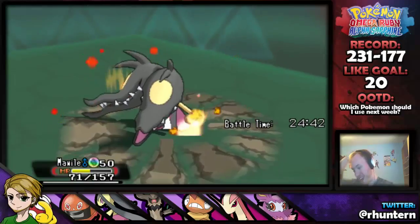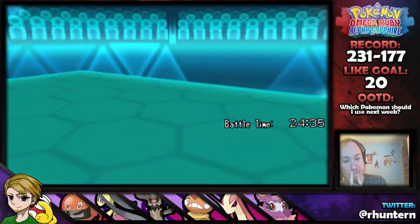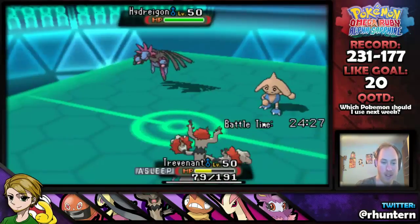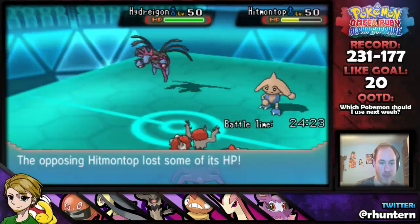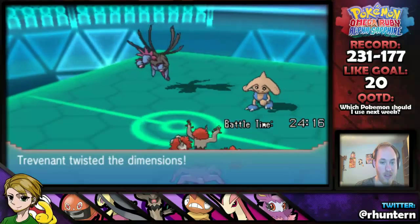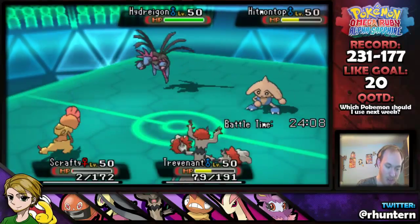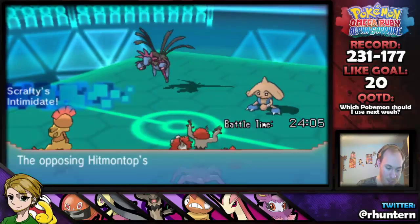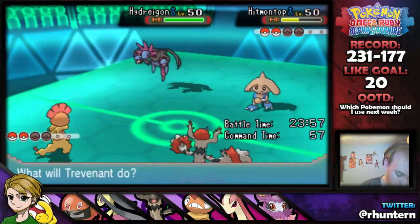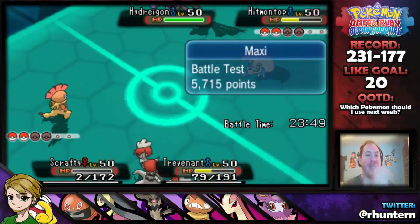Wait — why would you go for Bullet Punch? That did so much damage! Wait, what? What was that for? That was kind of dumb. What just happened? Can I wake up? Can I please get a wake up? Because he just threw that game. Okay, so he just threw that game. What do I do? Accuracy drop. Evasiveness fell — that's fine. I'm going to Drain Punch again because I'm just hoping I wake up here.